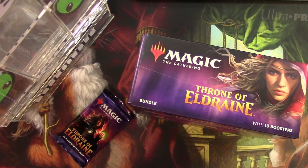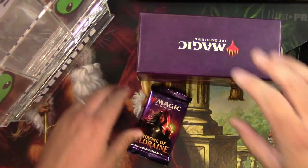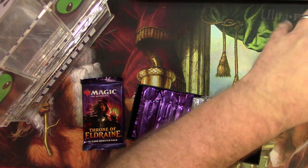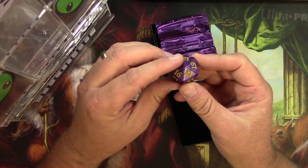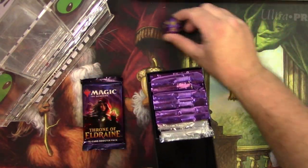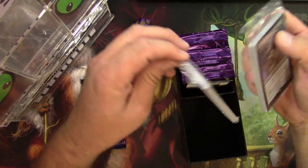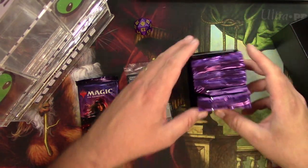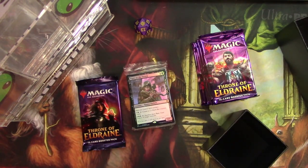I had a lot of fun opening packs for patrons — some of them made out pretty good, I hope they liked it. I like these fat pack bundle boxes so I'll probably end up keeping this one. The spin-down is much bigger, I'm a huge fan of this — very cool, so that's a keeper. We got a foil bundle promo card here, I'll open that up, and a nice little deck box with 10 packs in it.